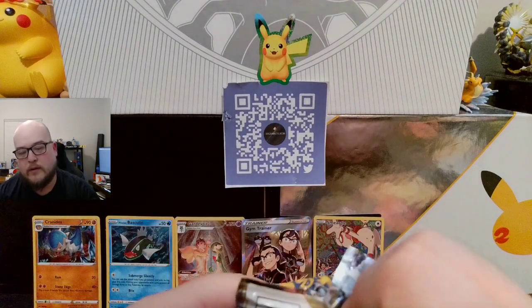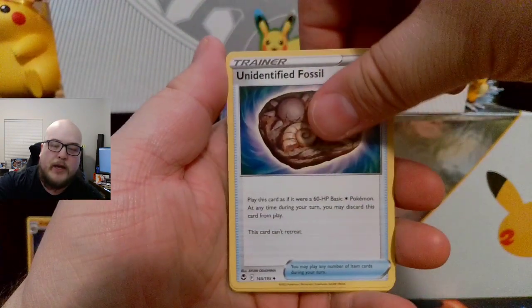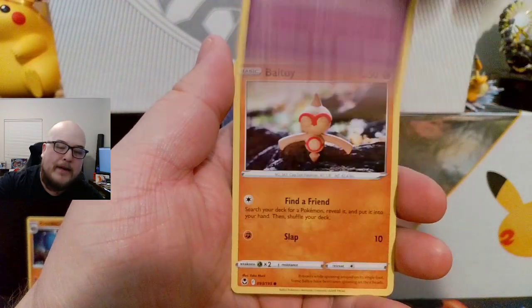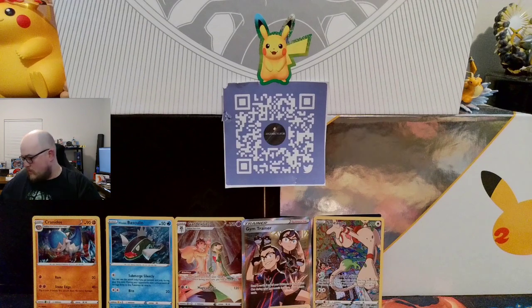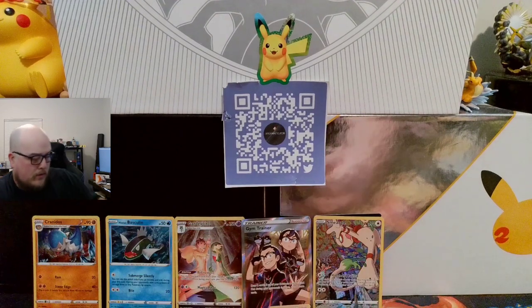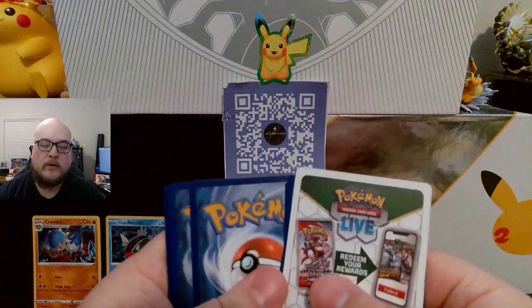White co-card — of course. Why not? Energy, Unidentified Fossil, Glalie, Candice, Indeedy, Baltoy, Clink, Suncern, Petalil, Dragonair Reverse, and an Incineroar non-holographic. Last pack for this — about twelve more packs after this, I think. My co-card, of course.